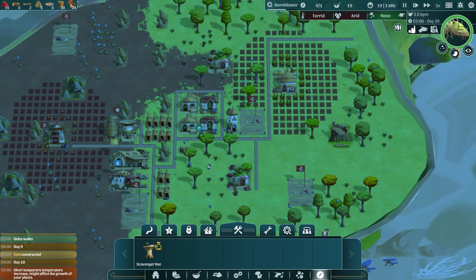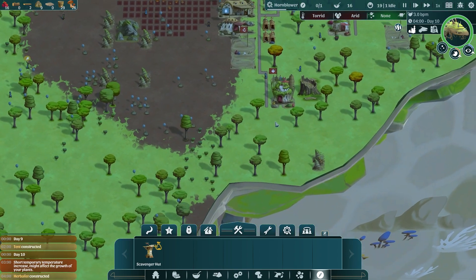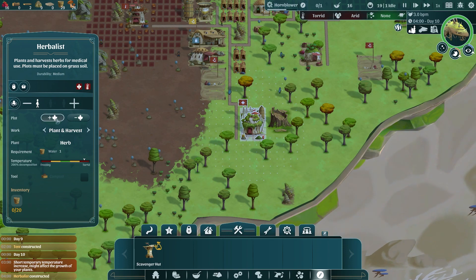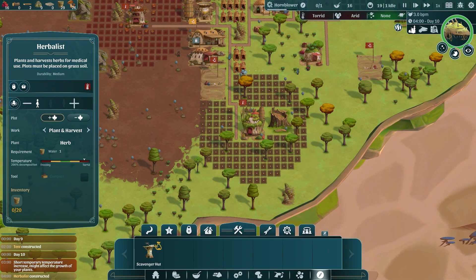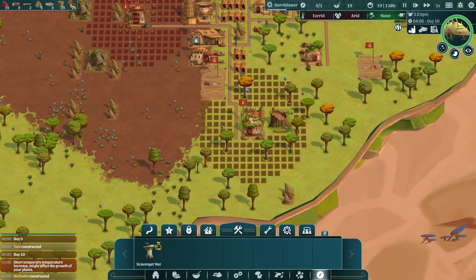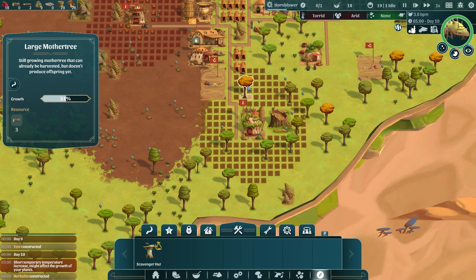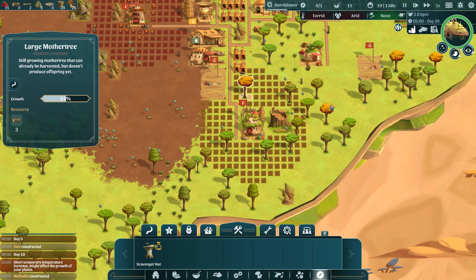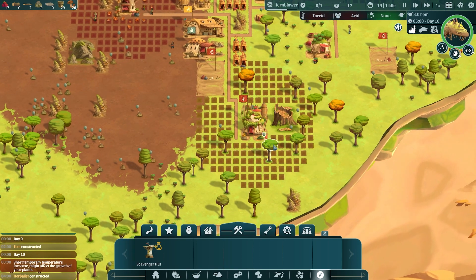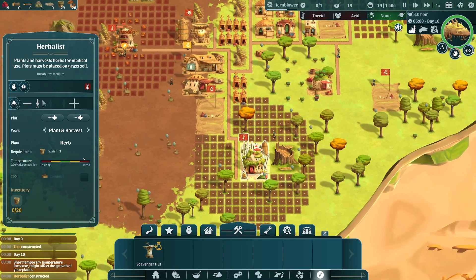We're back into another heat wave — we can't seem to catch a break from these. But look, our herbalist is now constructed! We can build some plots here for the herbalist to start growing. I'll unselect this one — don't gather that, it's a mother tree, we want to keep it. Someone's already coming to work here, which is fantastic.